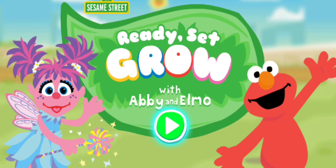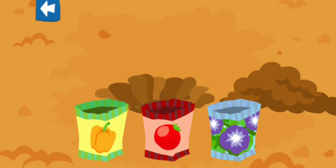To play, press the green button you want to use. You get three seed packets to plant each day.